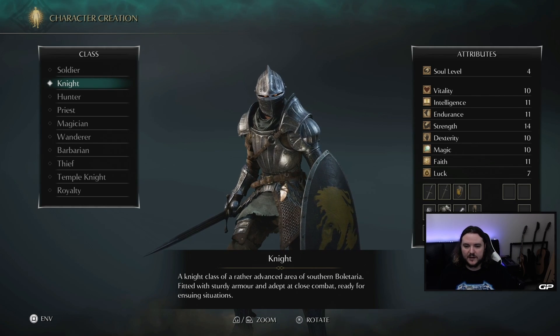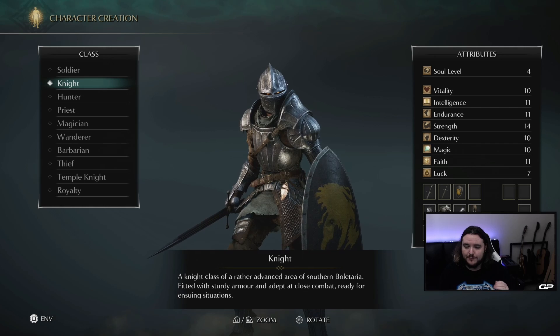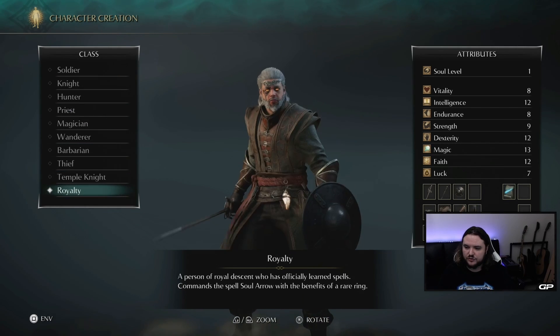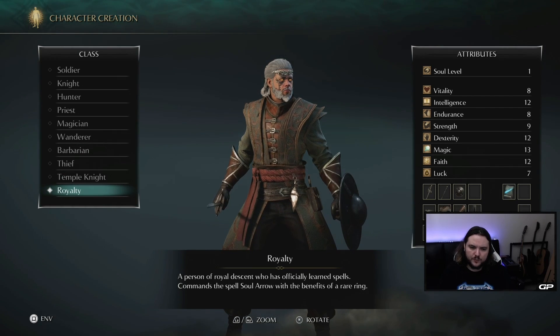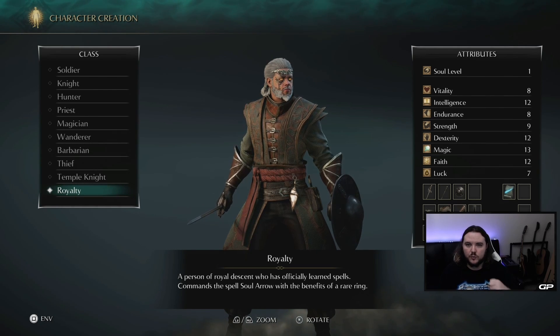I recommend new players choose Knight because magic is really strong in the early game. One of the worst pieces of advice I see given to new players is to pick Royalty and use magic early on to help get through the earlier areas. That is true — magic will make the start of the game a lot easier for you.